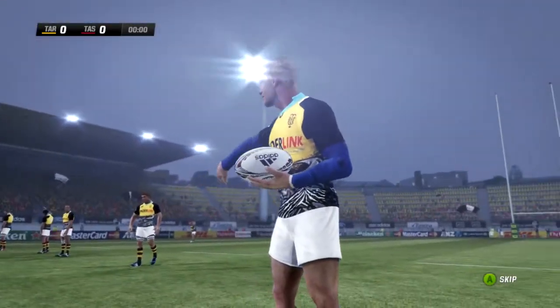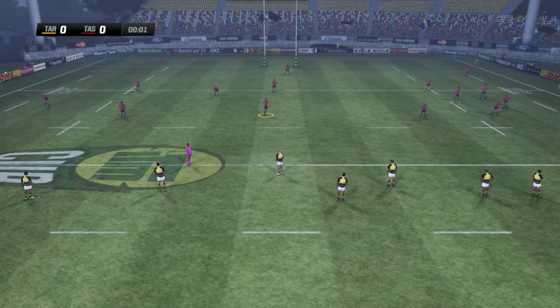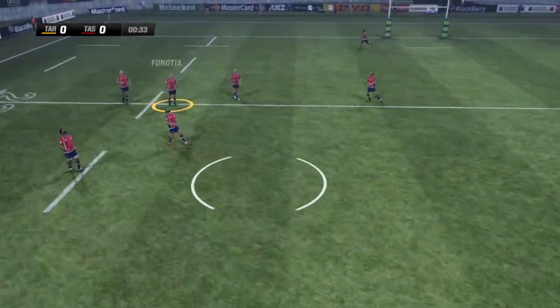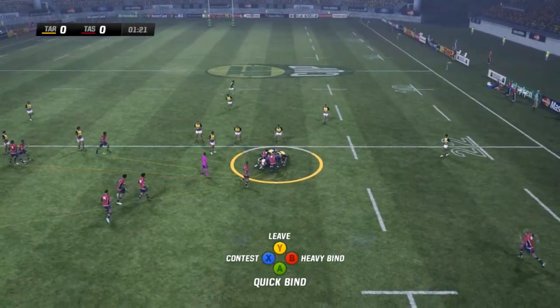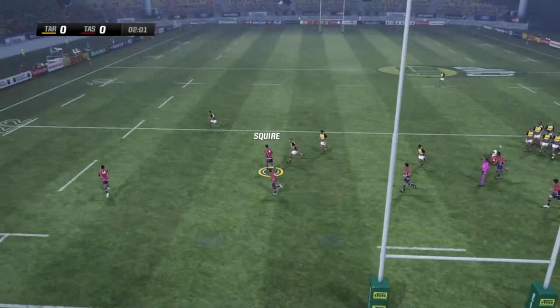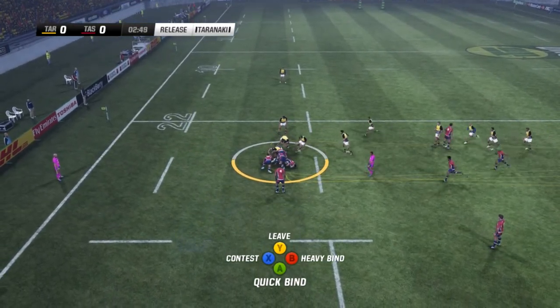Relatively unchanged teams. Taranaki will be kicking off. A small noisy crowd here as we're underway — it's McKenzie to kick off round two, challenge number two of the Ranfurly Shield between Tasman and Taranaki. Tasman have the first use of the ball and Liam Squire has it on the left side for Low, who gets hammered. Big piece of defense there from Taranaki.